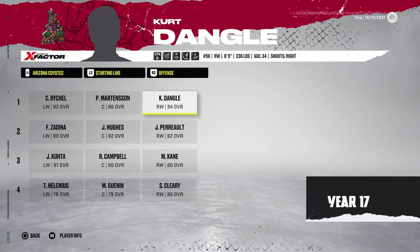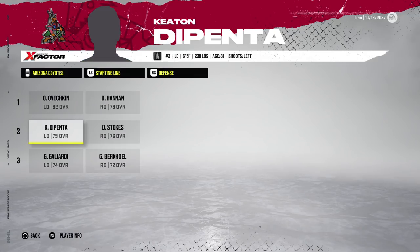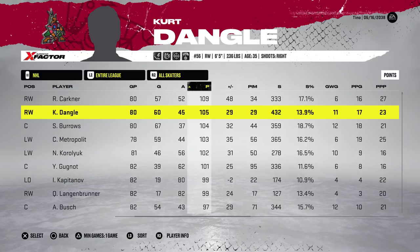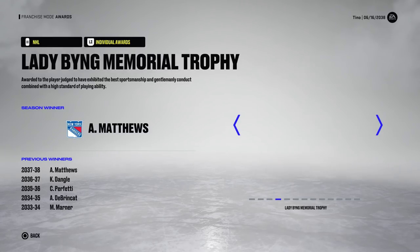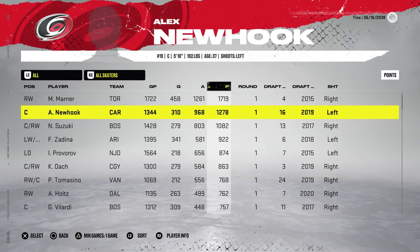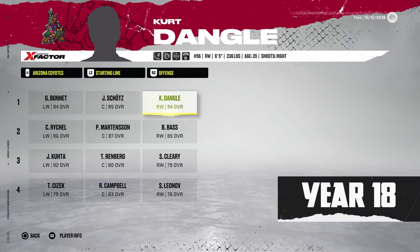Year 17: defense is consistently subpar and goalies keep fluctuating. Kurt Dangle finishes second in the league this year. The Washington Capitals win another Stanley Cup. Later in the years it's fun to see if any real faces are left or if it's all silhouettes. The Coyotes get eliminated in round one by the Kraken. They really love getting put out in the first round — seems like they took that over from the Toronto Maple Leafs.